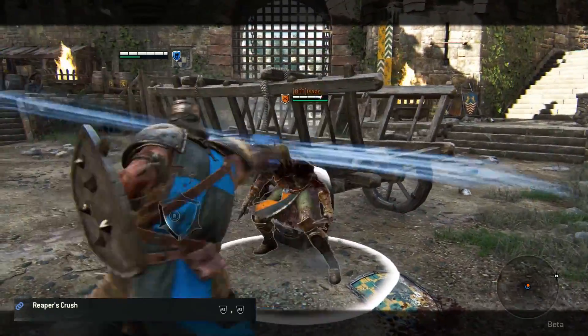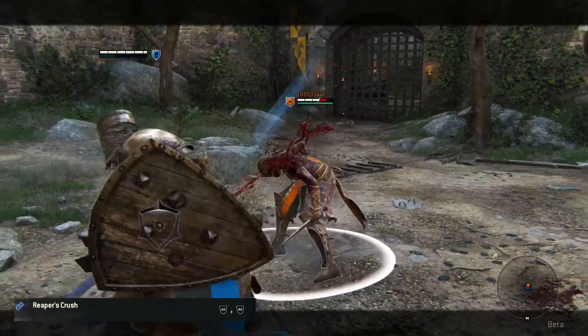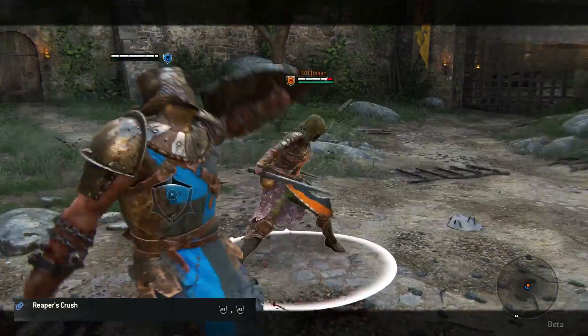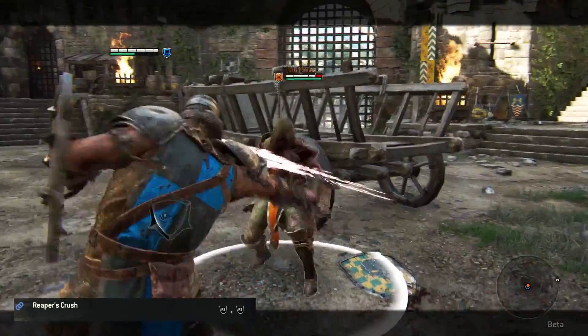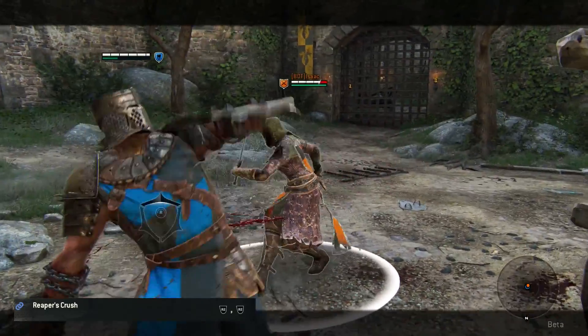Reaper's Crush is the last but certainly not the least chain combo. This is a strong chain combo with two heavy attacks. Just like Final Argument, you can diverge your stances while executing this combo to surprise your opponent.